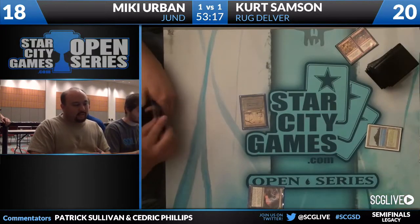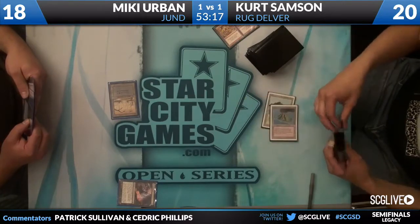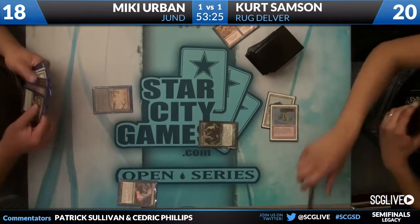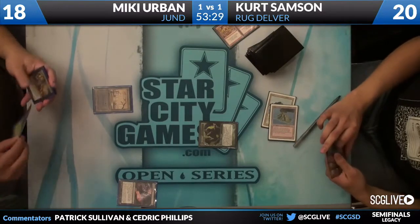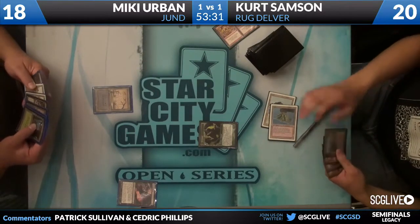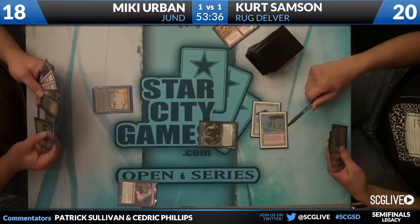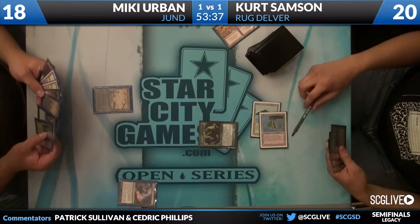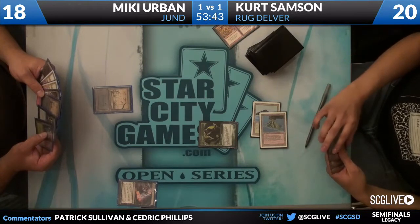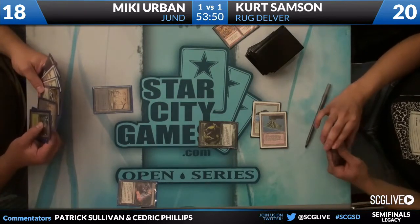Mickey passes it back. Nimble Mongoose was the draw for Kurt, and we're going to see Tarmogoyf come down. Mickey draws a Forest — not a bad draw. You see Dark Confidant in his hand along with that Abrupt Decay. The rest of those cards are lands right now, so not the most powerful of hands.